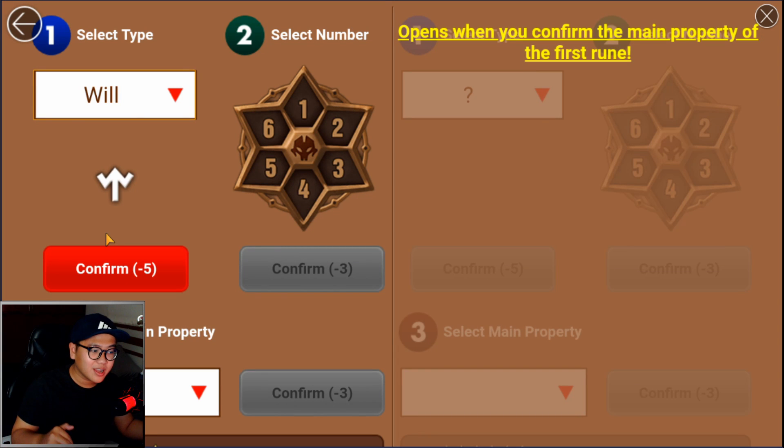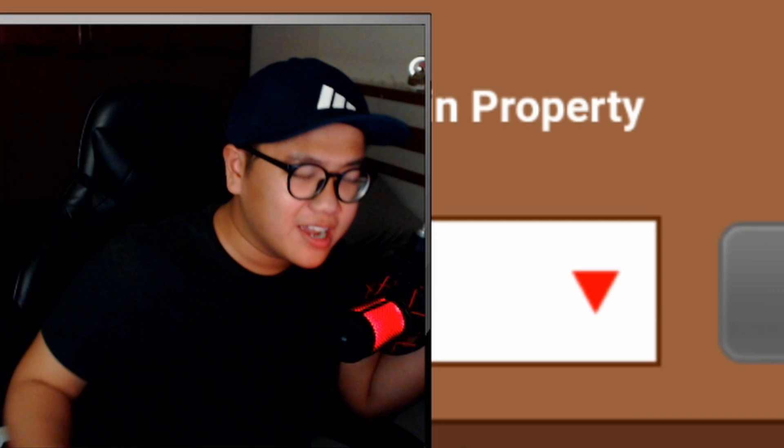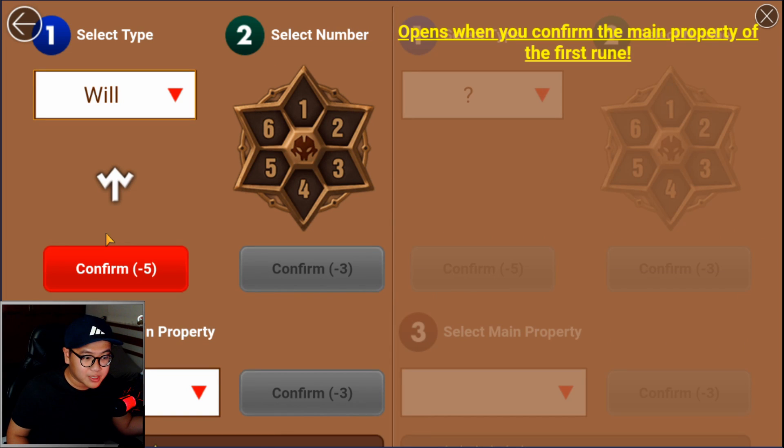Lastly, for the endgame player — you're probably not watching this anyway — they would go for Will rune, also Quick Damage slot 4 or HP slot 6, because Will rune is really, really good for endgame PvP.